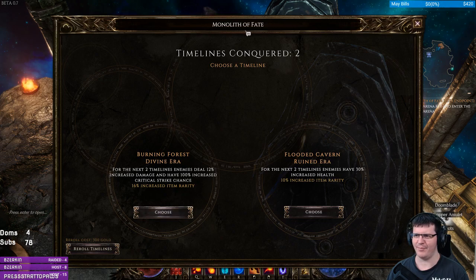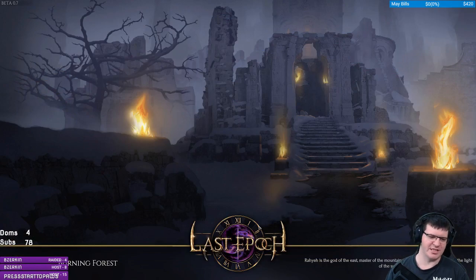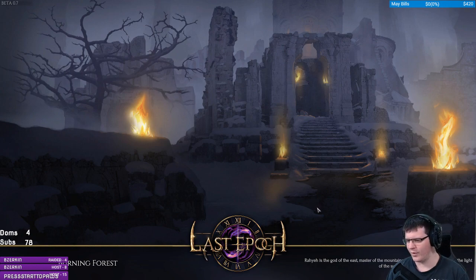This is the endgame right now — the Monolith of Fate. I'm going to pick the same modifiers I always pick, which is giving enemies more damage, because the amount of damage they deal is irrelevant. The other two or three skills on my bar are just not getting used — you could put whatever you want there.